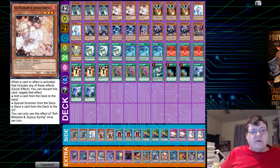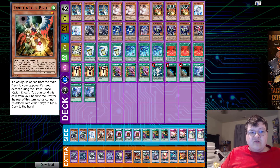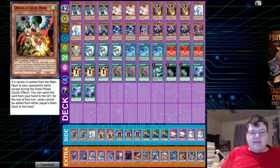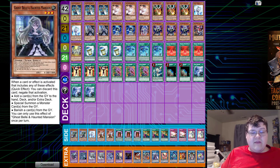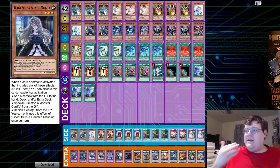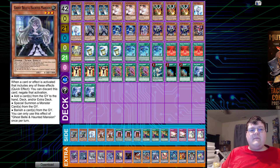We have triple copies of Alistair the Invoker, triple copies of Ash Blossom, triple copies of Droll, and two copies of Effect Veiler — very, very hand trap heavy. We have ten hand traps in the main deck to ensure that we can fundamentally play and engage in the game that we see fit.